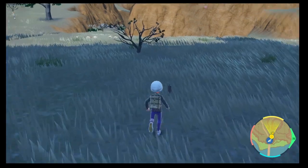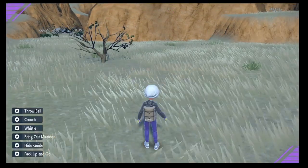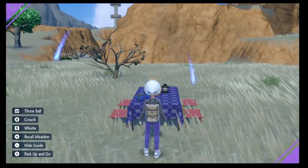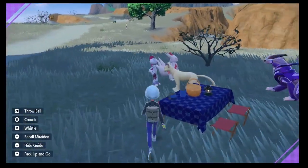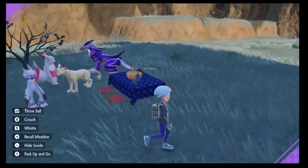The next thing you want to do is find yourself an open piece of land and go into Picnic. Your Pokémon are going to come out. There's my Shiny Persian with my Sneasler — they're already BFFs, as you can tell.